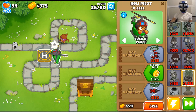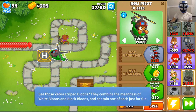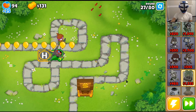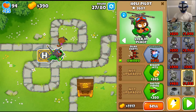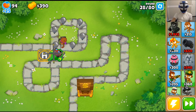Now we can invest some more cash into our helicopter. I'm going to get quad darts, which is a big boost. We're dealing with Double HP MOABs, so we'll get the quad darts and then we're going to get pursuit.